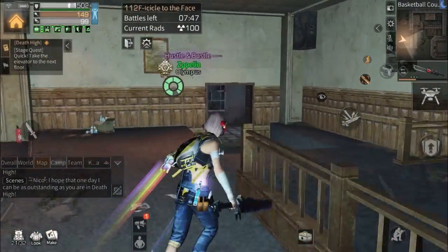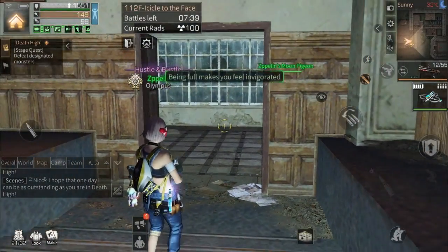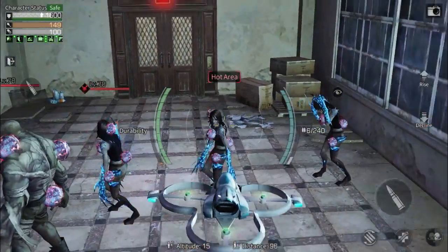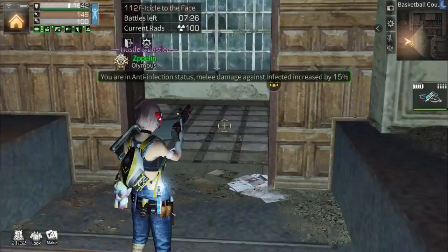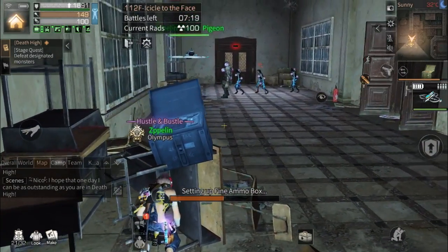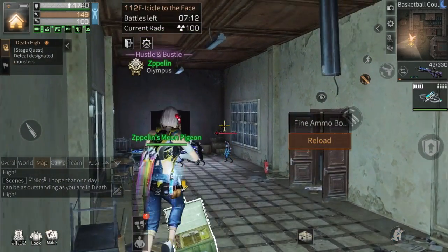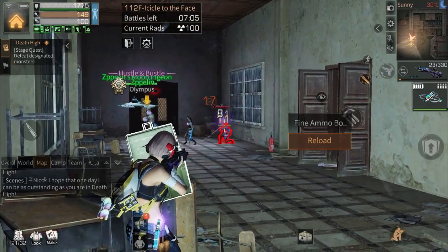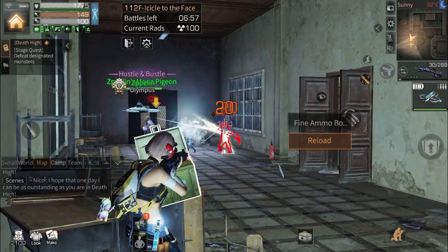We're done here. Move to this place — still not responding, so just lure them first. Don't show yourself to the zombies or they're gonna aim at you. Use your drone to lure them, then follow this way. Put the ammo box here — the function of the ammo box is to avoid the damage from the zombies. Find a good angle to shoot and you can see the damage is avoided.